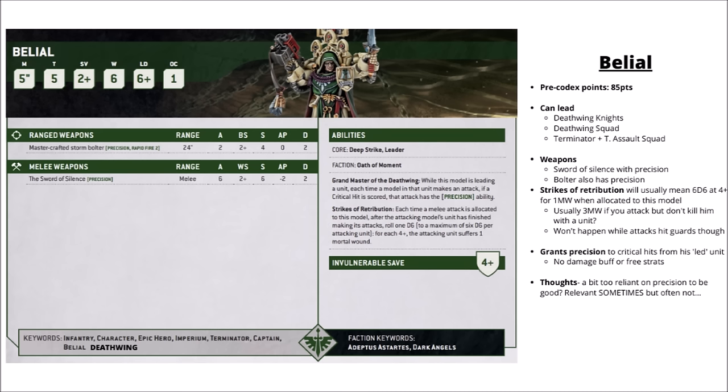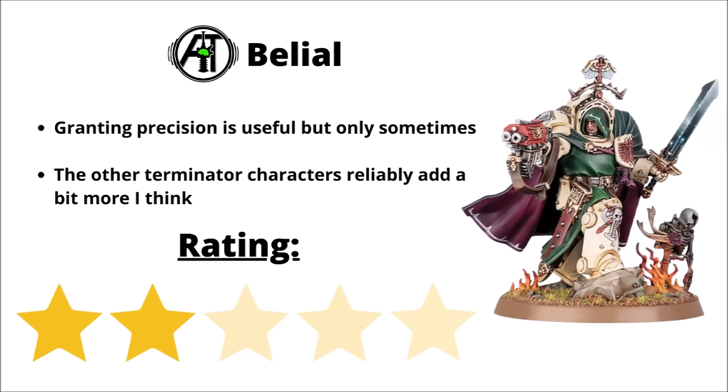Next up there's Master Belial of the Deathwing — a 6-wound Terminator captain fighting with a Mastercrafted Storm Bolter and the Sword of Silence, a fairly standard Relic Weapon profile with Precision. His special rules are to give Precision hits to his unit whenever you hit on a 6, and Strikes of Retribution — whenever he takes damage, there's a good chance of bouncing back some mortal wounds when he attacks in melee. My main criticism is that the Precision attacks are sometimes big but often won't matter at all. You're hoping to fight a big durable enemy unit where you can't wipe them all but can kill the character. Otherwise, you're probably better with another Terminator character. I've chosen to rate him a 2 out of 5 — he might need to be cheaper to be more tempting.